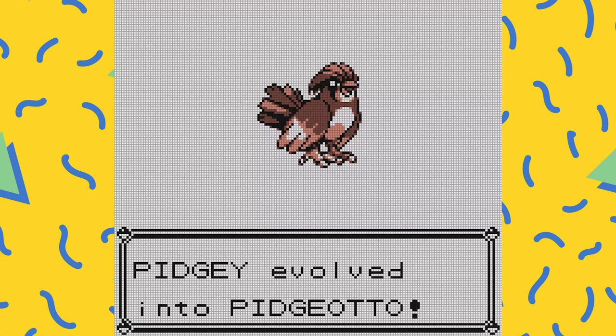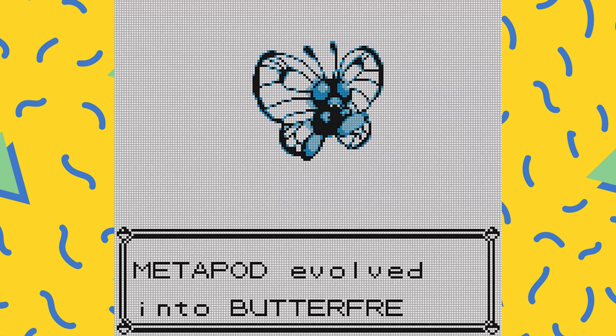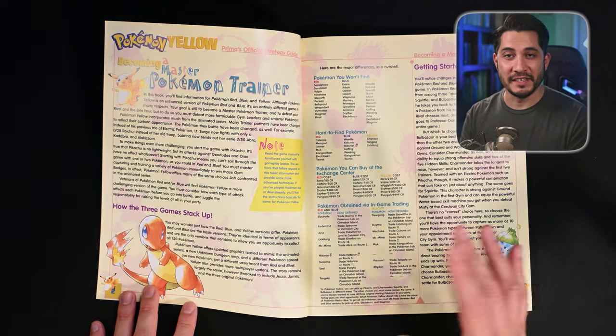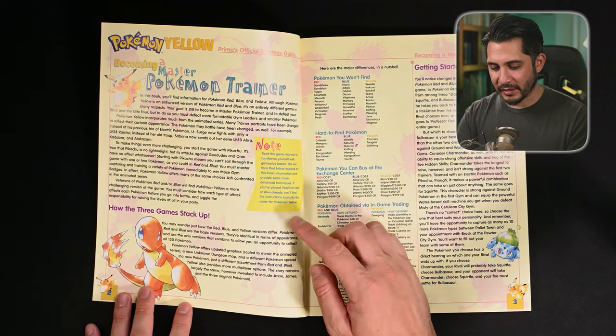For those of you watching, I'm sure you were like me — as you started going through the game, how many of you caught all the same Pokemon that Ash did? When I was playing this recently, I started off with Pikachu, picked up a Pidgey, evolved it to Pidgeotto, picked up a Caterpie, evolved that to Butterfree, and then as you acquire the other starters — Charmander, Bulbasaur, Squirtle — they stay on your team. My team very much reflected Ash's in the animated series.